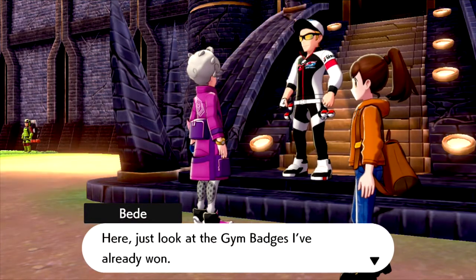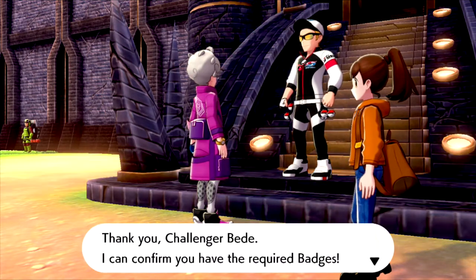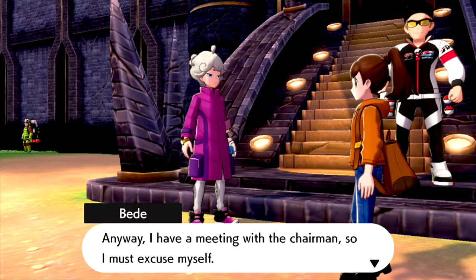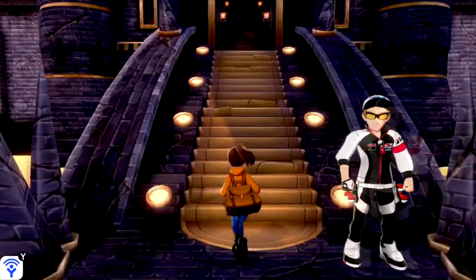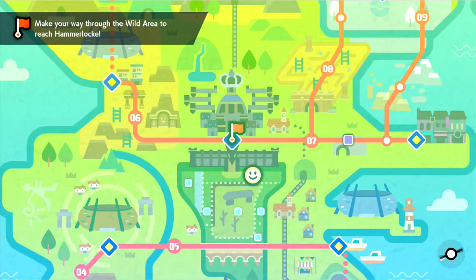Just look at the gym badges I've already won. Challenger Bede, I can confirm you have the required badges. Anyway, I have a meeting with the chairman, so I must excuse myself. He's definitely got a bit of a chip on his shoulder — more like a stone. But it does sound like Hop ended up losing to Bede.